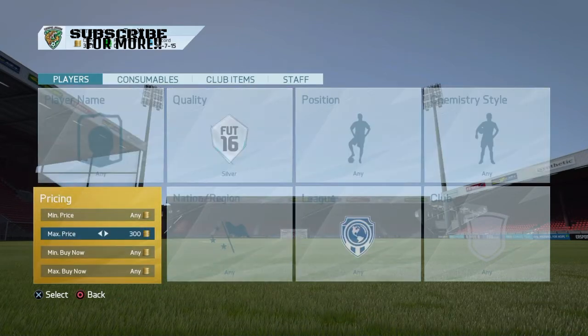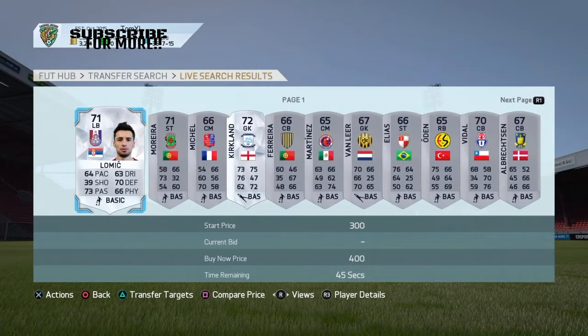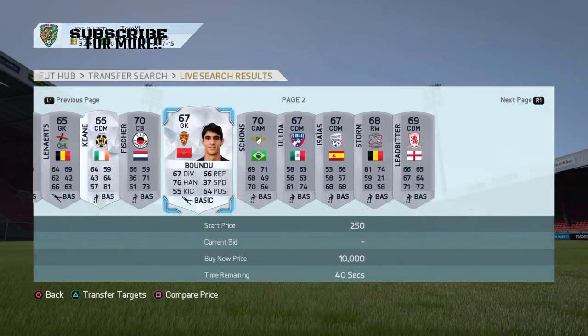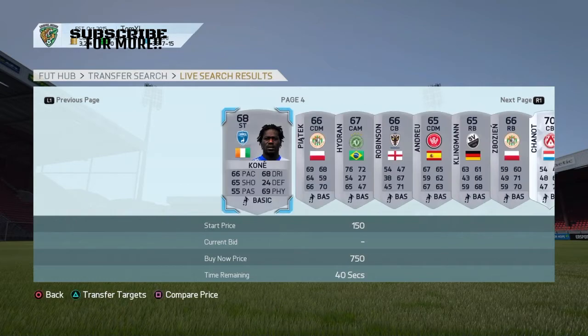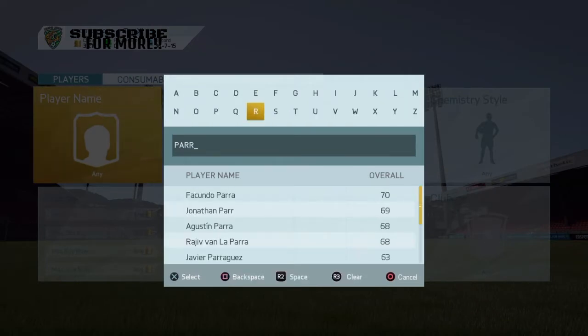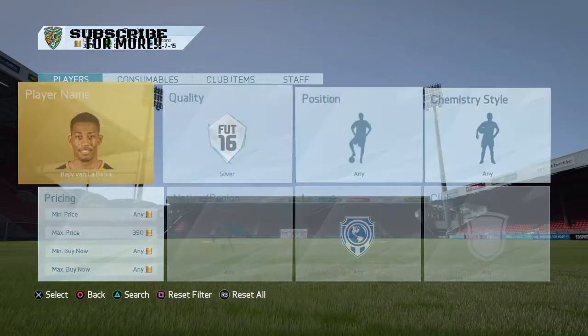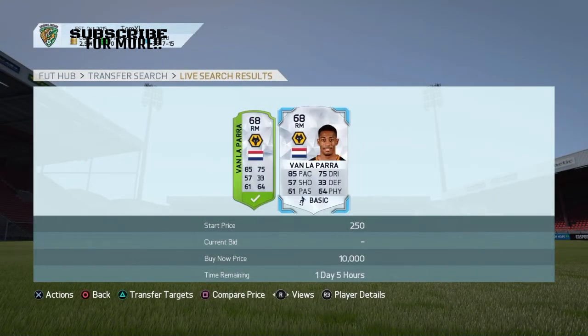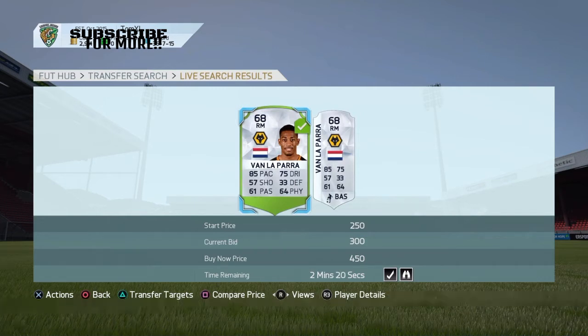The first method is: filter by silver and set max price to 350. As you can see, loads of rares come up but most don't sell for much. Some might sell for around 1k or so. I did it with this guy who plays for Wolves — I bid on him, and the cheapest on the market at the time was 900 coins, so I listed it for 900 and it sold for 900 coins.